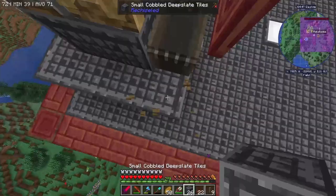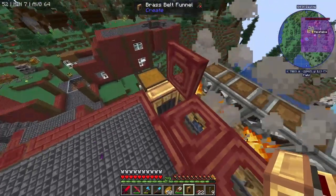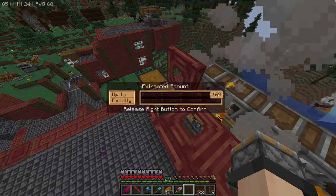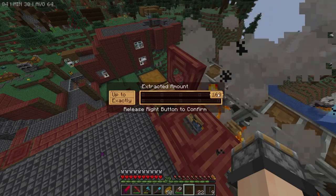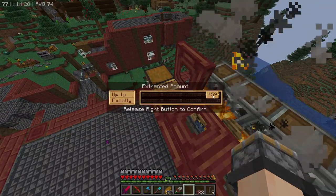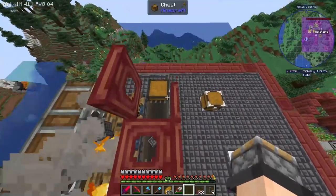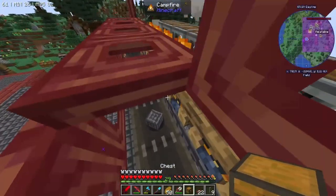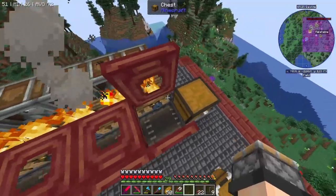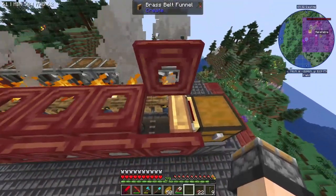This chest needs to come up a block, just like so. A brass funnel will go right there - click and hold for amount, greater or equal to 63. This other chest is also gonna have to come up a block, and it'll end up getting filtered for a couple of various things, which we will worry about in the future.